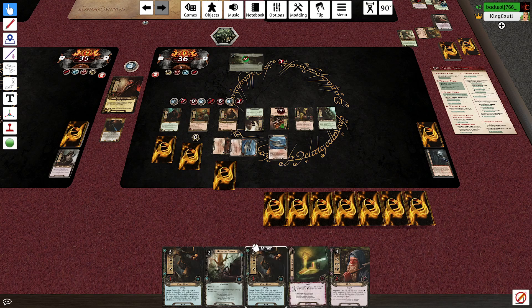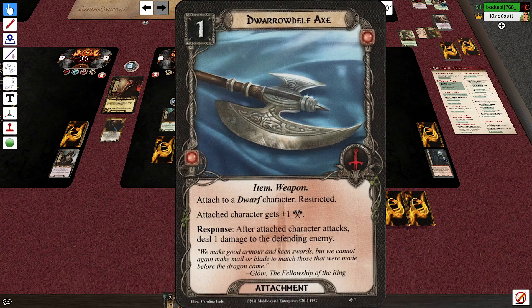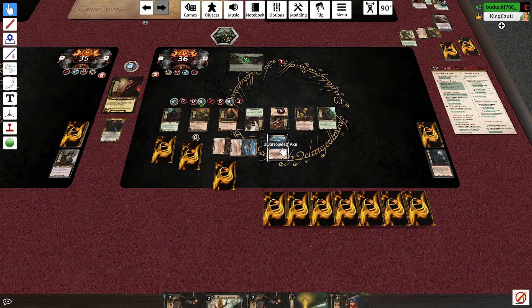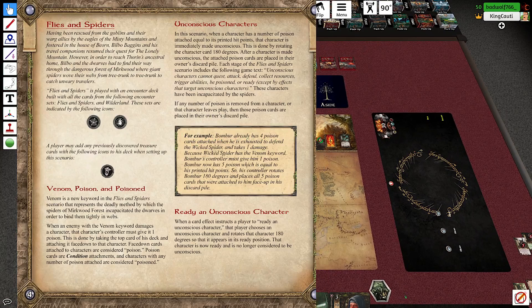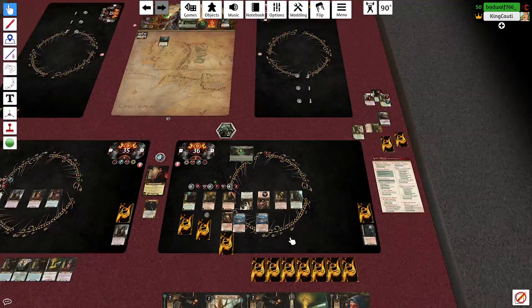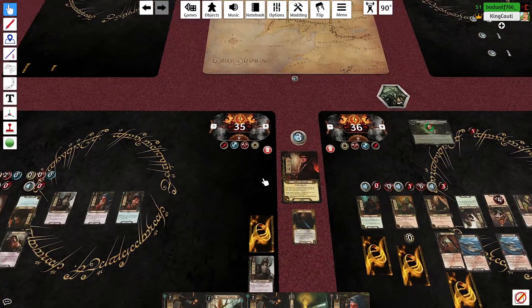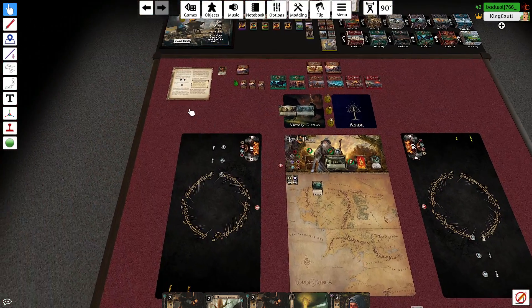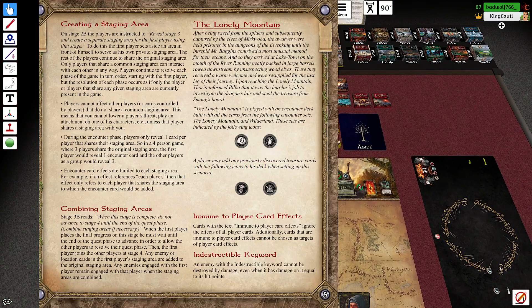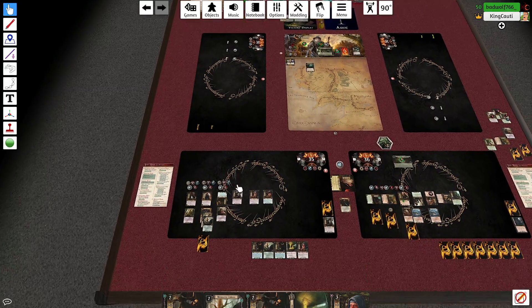Goblin Cleaver works just as well against non-goblins — let's go! We kill a spider with it and then do it again. Get out of here, Don Spider. Goblin Cleaver is: exhaust a weapon, deal two damage to an enemy. You'd do three if it's an orc but there are no orcs here. I have Dain defend against the bats since he's least likely to take damage — two attack versus my three defense. Everybody readies, threat goes up.